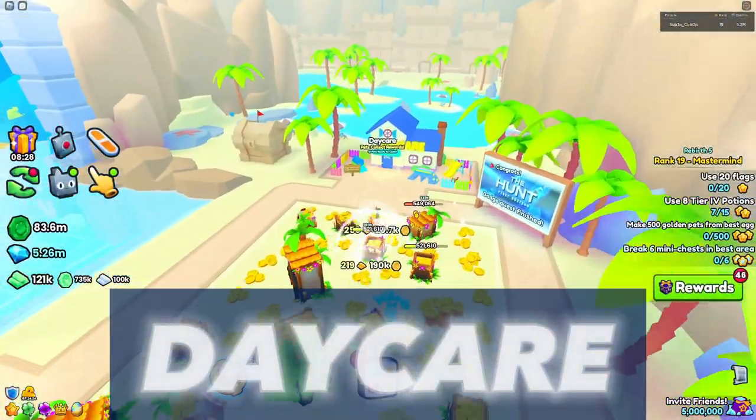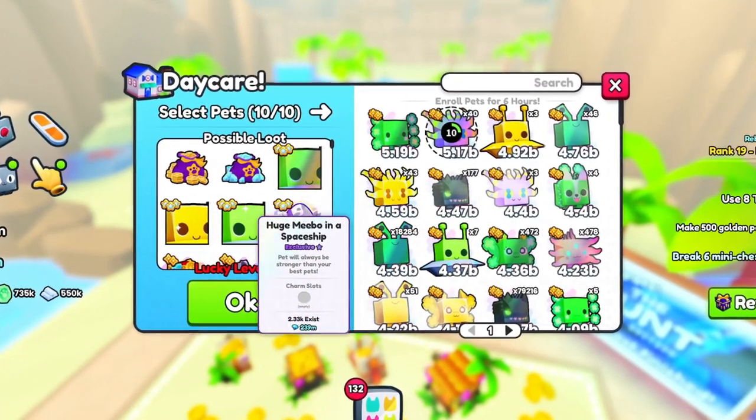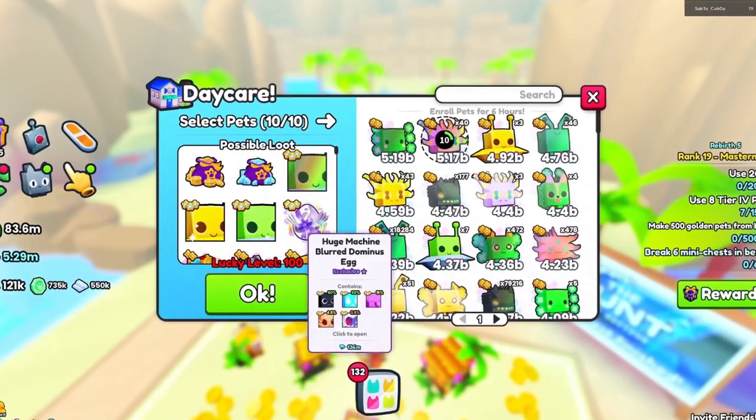The daycare in Area 20 features a rare chance for the huge amiibo in a spaceship that can be collected as a rare reward if you are lucky enough, as well as a blurred dominus egg that guarantees a huge.